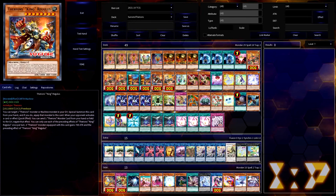Moving ahead, let's talk about the other Therion's monster you'll search with Ring: Therion's King Regulus, another level 8 Therion's monster, but this time a machine. His second effect can send a Therion's monster card from either your hand or field — so that can be an equipped Therion or the King itself — to negate the effect of an opponent's activated card or effect. It doesn't negate the activation, but it negates the effect of that card.